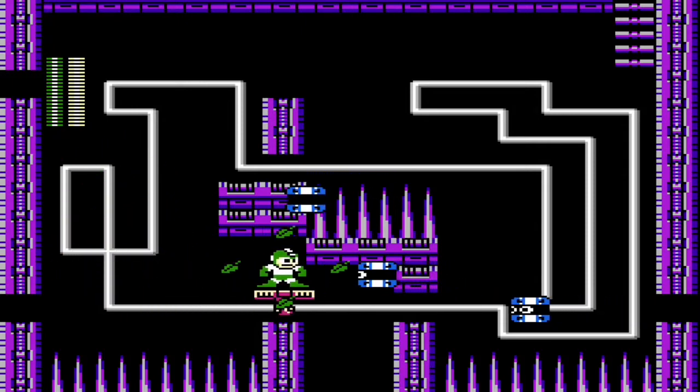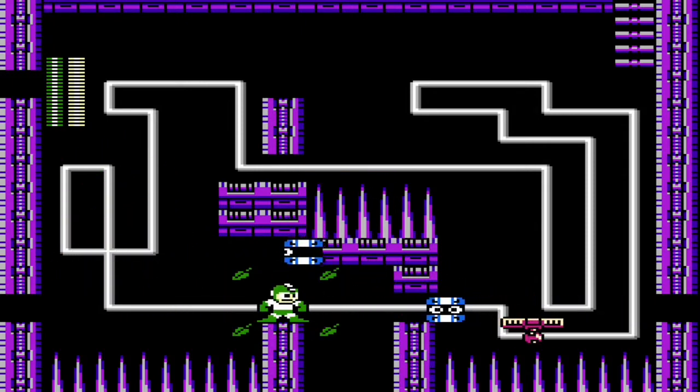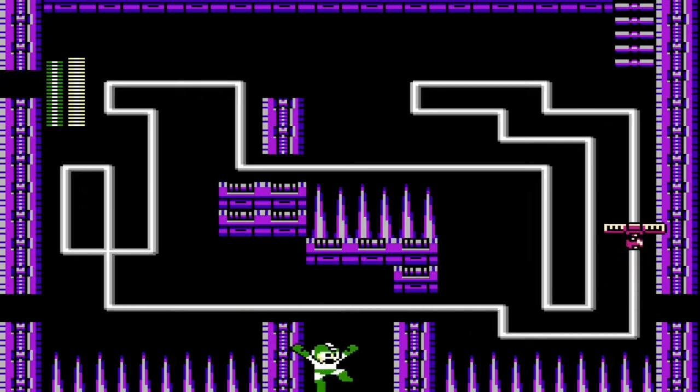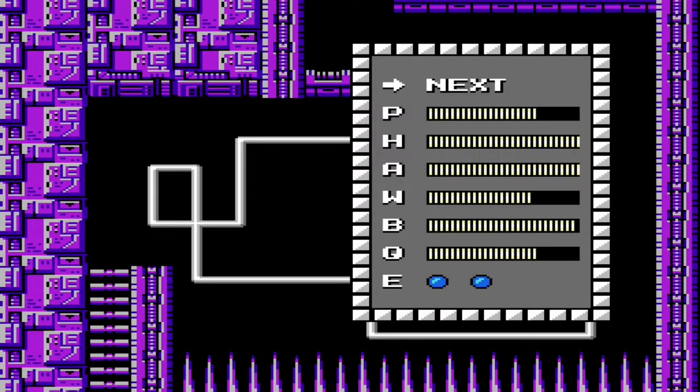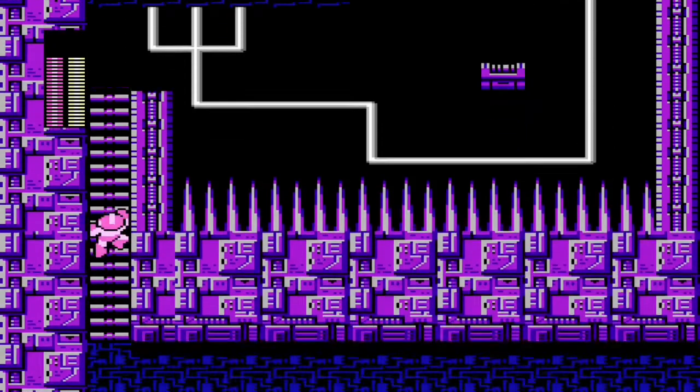These cylinder enemies are unique in that they never stop — they'll just keep regenerating forever. For this next part, you can use Item 2, the jet scooter, to get over it, but you can also make it with a very precise jump. You can't ride it up there because Mega Man will fall off — it's too tight. This jump is very difficult honestly; I'd recommend you just use Item 2 and jet scooter across it.